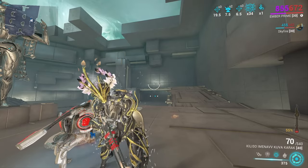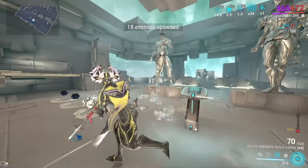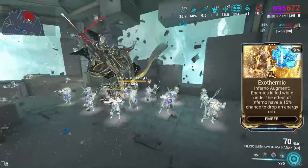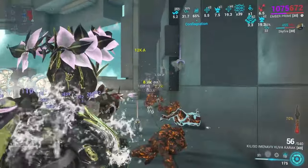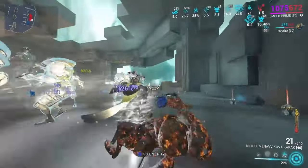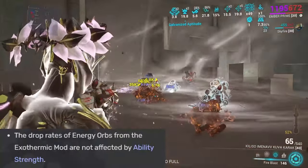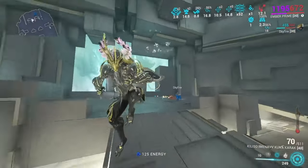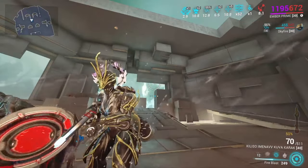I run Nourish on her because her augment Exothermic lets enemies drop energy orbs on hit with a percent chance, which allows her to become a free energy farm if you're lucky. It's always worth noting it is a percent chance. Ember is in a really rough spot because they hard-nerfed her and then made every other frame do what she does, but better, and with less problematic line-of-sight checks.